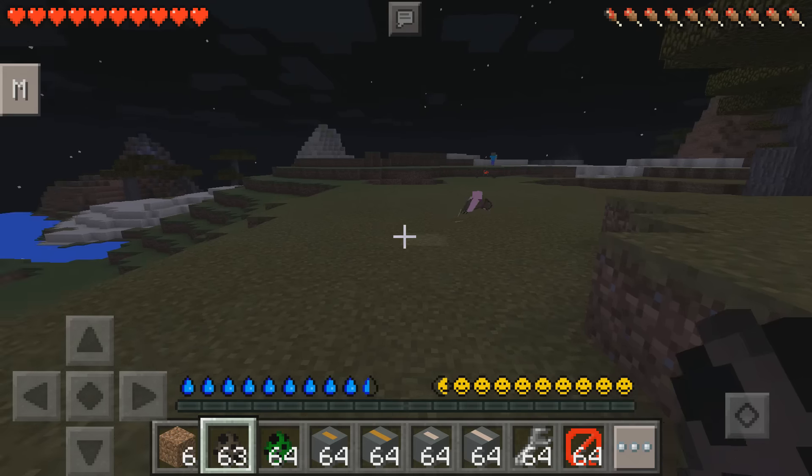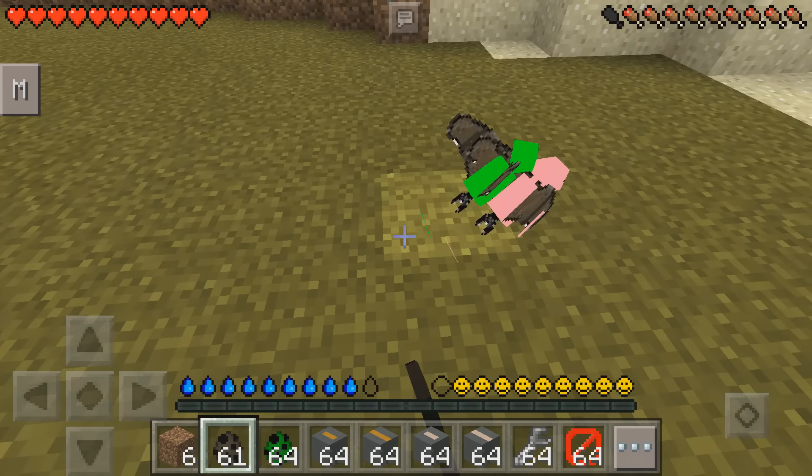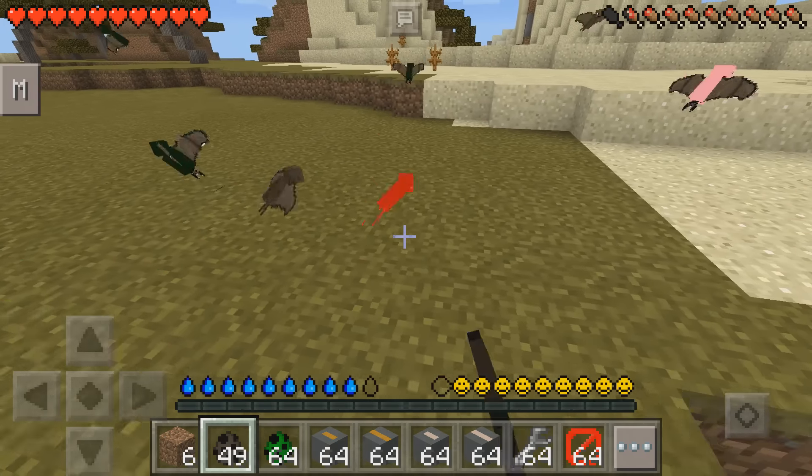Hold on, let me show every little bit of item one by one. So here are random bats — these bats can go from creepers to pigs to endermen and more.